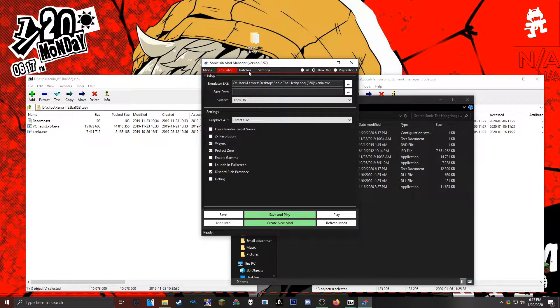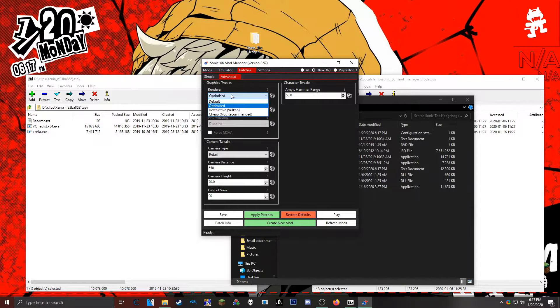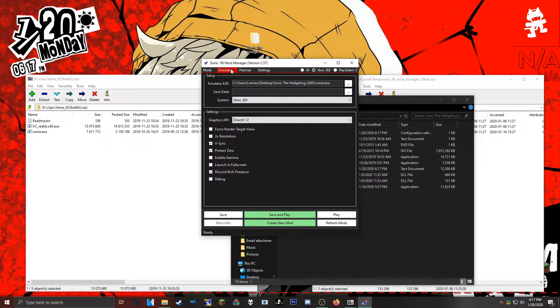To get things to work properly, these are the settings I use along with these advanced patches. By putting it on optimized and reflections disabled, those tend to help me get the game to work well. Anything else is kind of optional — if it works for you, great; if it doesn't, I can't really do anything about that. The stability of this game will vary based on your hardware. I have a GTX 1060 and an i7, and those are pretty much the settings to get the game to work perfectly fine.